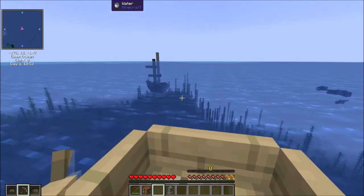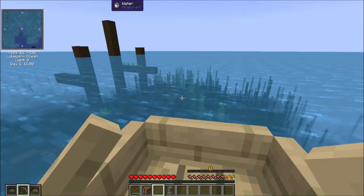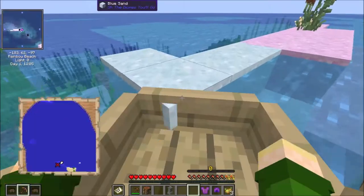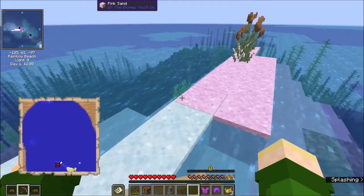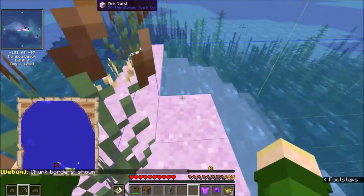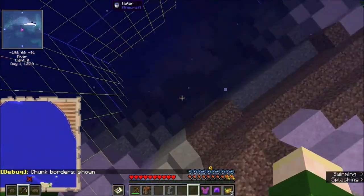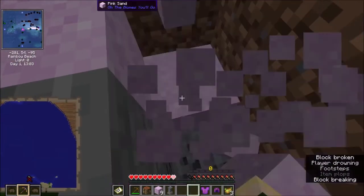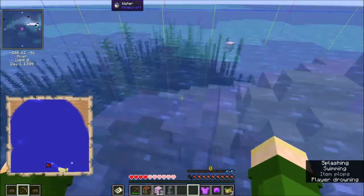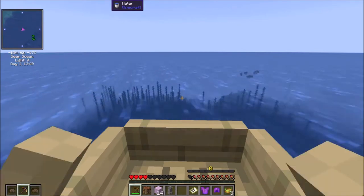I am definitely going to see if I can go inside of this sunken ship and see if I can get some stuff. If I'm lucky, there might be a buried treasure, but I don't have any resources, so maybe I'll just get the map and keep going. I did get a buried treasure map. Someone told me you can press the chunk borders and it's supposed to be in the middle, but I don't know if that's true. I'm taking damage - I should just get out of here. This is dangerous. We're just going to leave that treasure behind. We'll come back to it later on, but probably not.